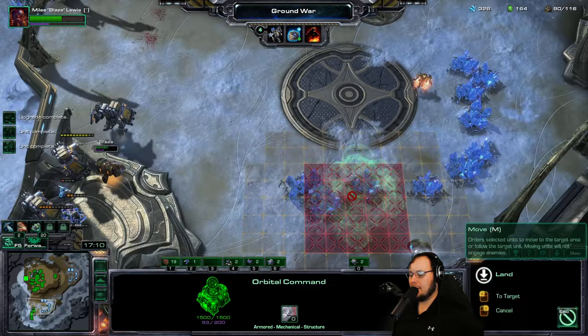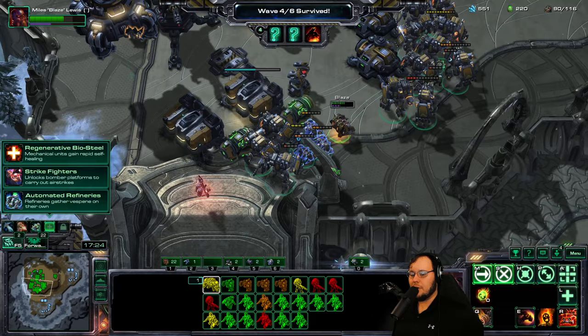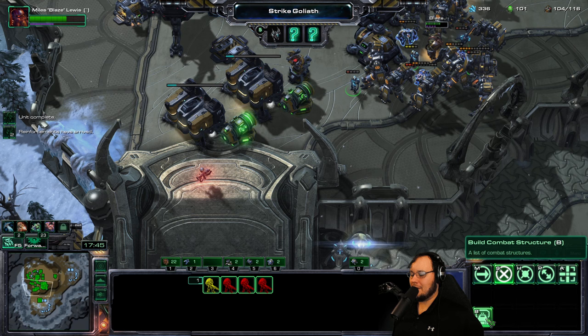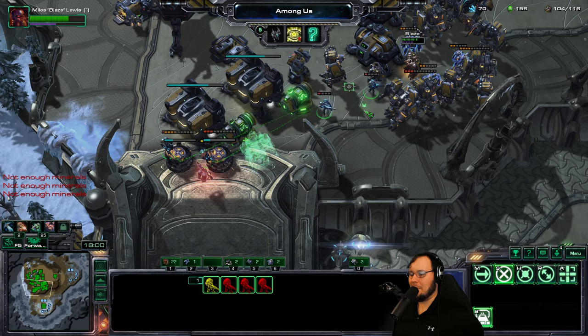I think the Aegis Guard Warhound seems like a fantastic composition. We have two more waves to do — Warhound online, Warhound awaiting war orders. Regenerative Biosteel — we don't really have that much healing. Bomber platforms or automated gas — bomber platforms. We're gonna start getting some more basic infantry. Oh, perdition turret! I didn't know we could build those — a couple of those right there might be nice.